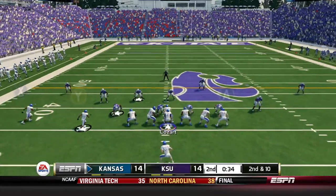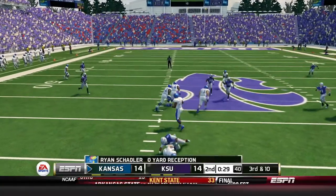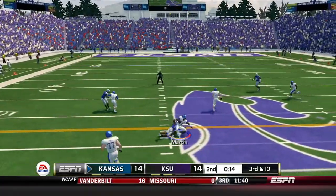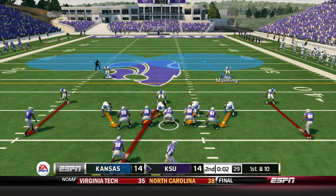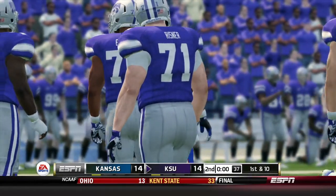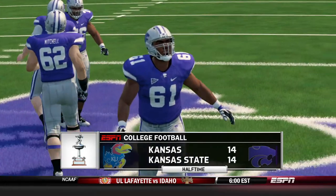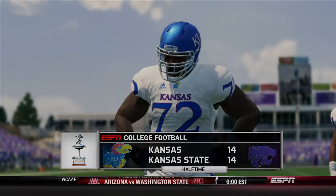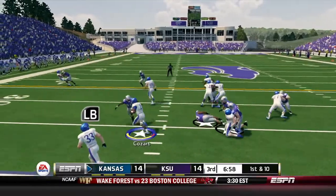First and ten, Sims can't hold on — 34 seconds. Second and ten, Kozar dumps to Shadler for nothing. Third and ten with 17 seconds, Kozar finds Martin for 10 yards — fourth and inches. We decide to punt. Jesse Urts tries one last heave but the clock runs out. Halftime, 14-14. A hard-fought battle — three rushing touchdowns, two from Ryan Shadler: one receiving and one rushing. A big step for that backup halfback forced to start today.